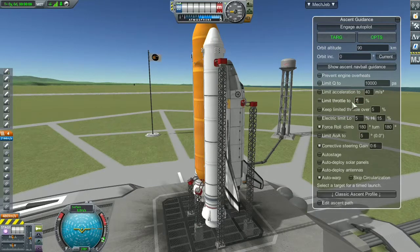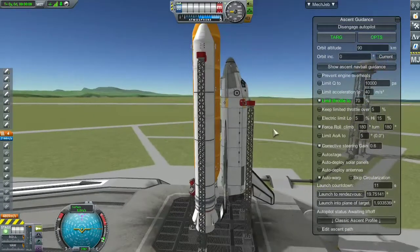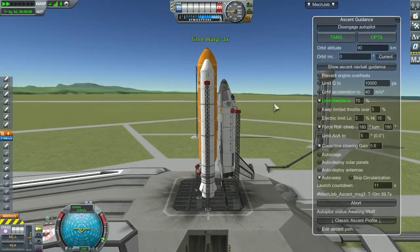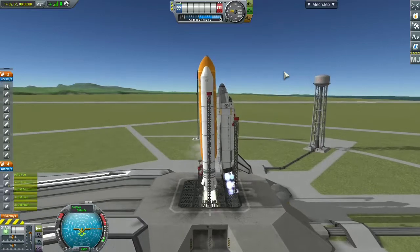On the launch pad I changed the throttle limit to 70. I was trying out something new — I set the space station core as a target and tried to launch to rendezvous, but the launch-to-rendezvous didn't go so well. So here's the second launch of the space shuttle.